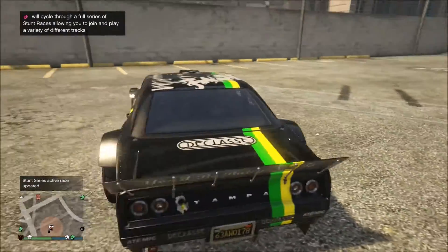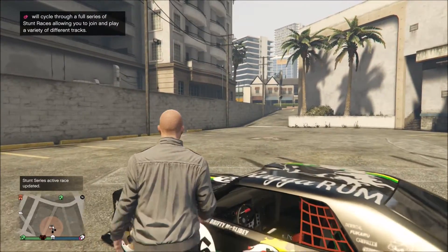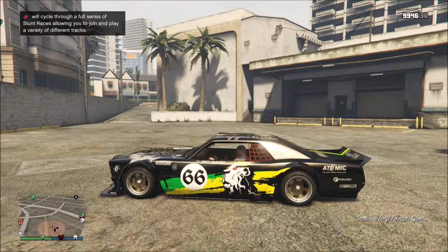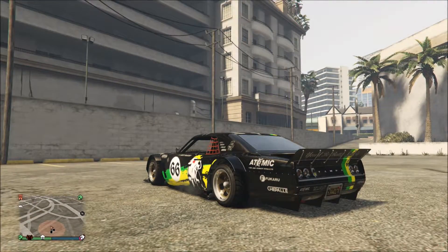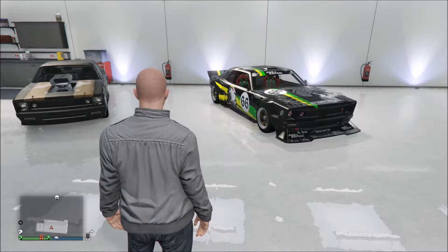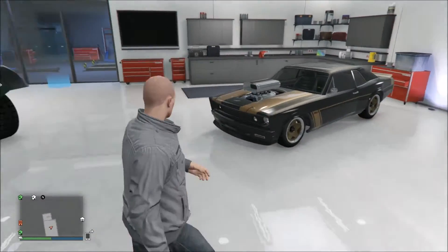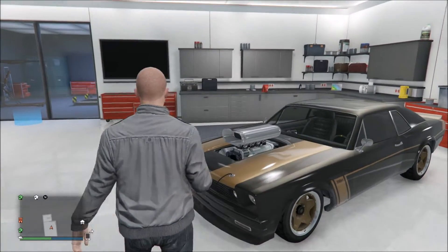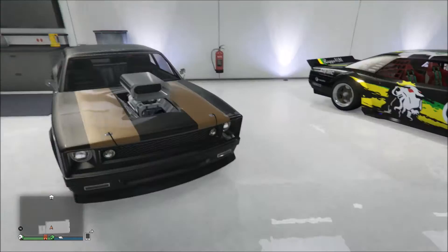That doesn't seem too bad at all. I'll get this into my garage where the Tampa is, so you can see like-for-like differences between them, apart from the obvious in regards to how low it sits to the ground. Back in my garage you can see I've got both Tampas side by side. My original one has a black and bronze look on it with the old single air intake scoop.